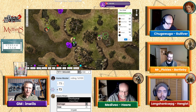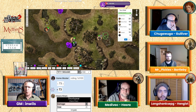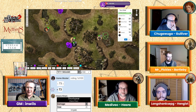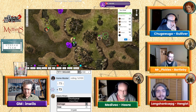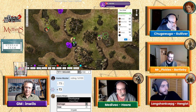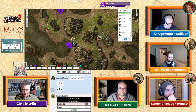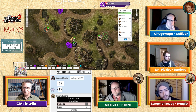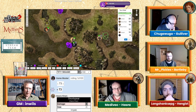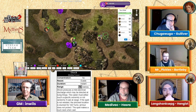You thrust it out and it glances off its helmet — you think you did some damage but it looks quite well protected. Bartleby, you're up. Can he see Gulliver's skeleton enemy? Yes, and he can see Hengis's as well. Bartleby hears the scream from Gulliver, turns around, sees it, and calls for Amriel to smite this vile creature.